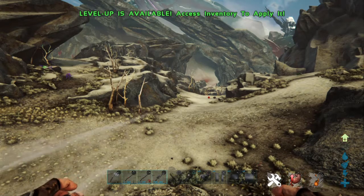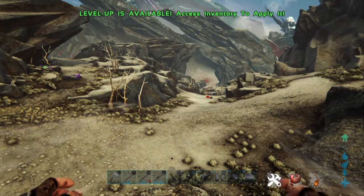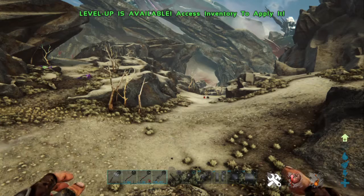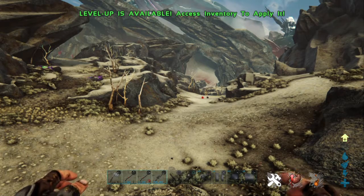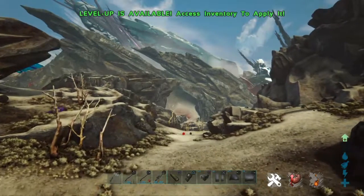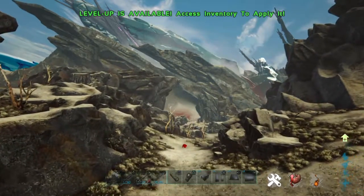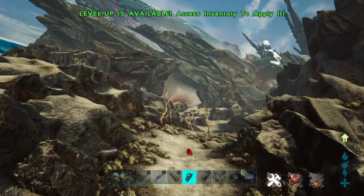Because the last time I went down here, I saw at least 10 Gigas spawn, all corrupted. So we're in creative mode, only because I don't want to use any of my dinos going down here, just in case it's not fixed. Because the Wyverns, the Rexes, and of course the Gigas.